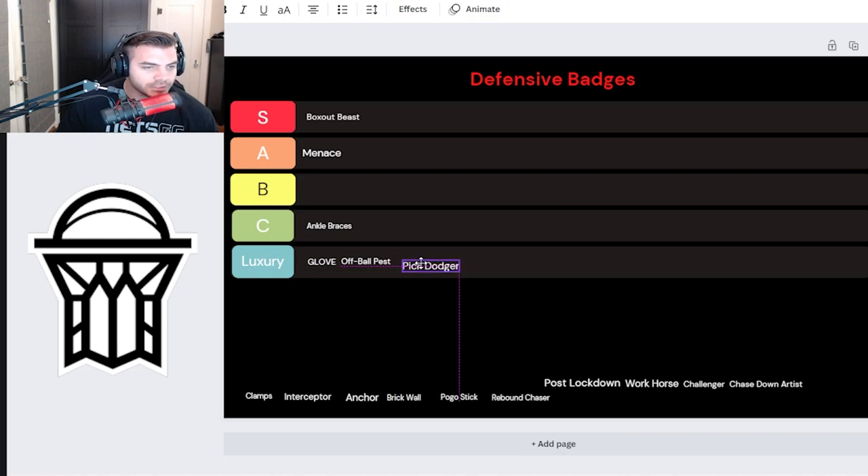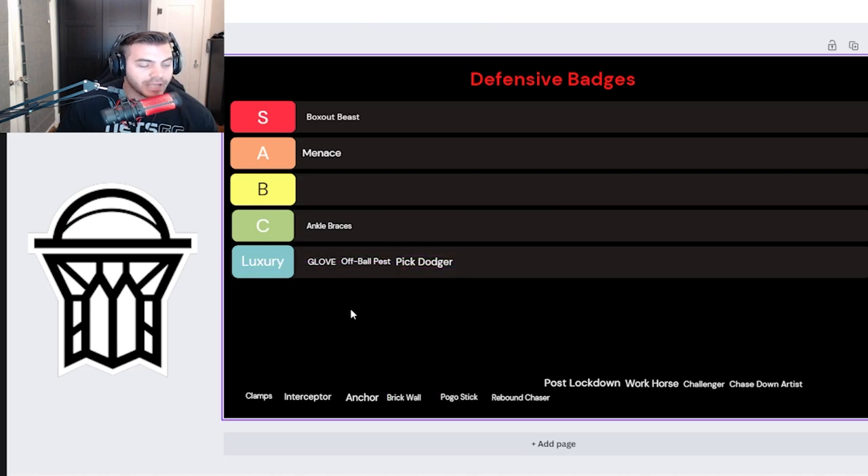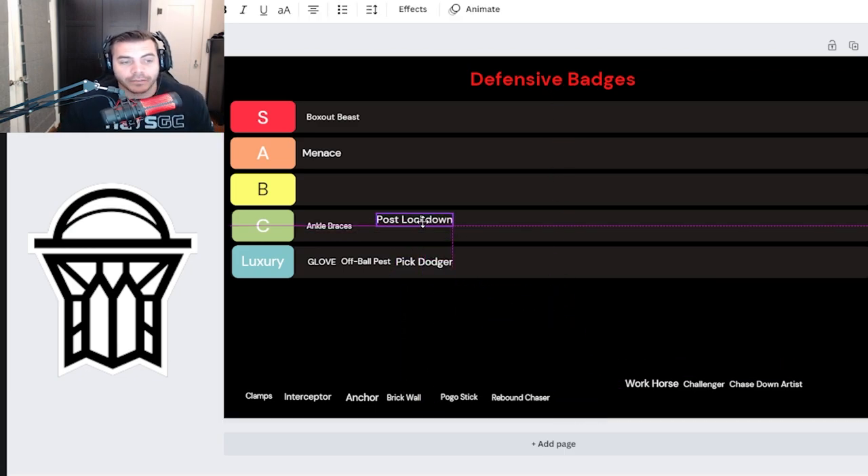Pick Dodger — straight up luxury. If this was a lockdown defensive badge tier system, pick dodger might be up at S tier, but for us power forwards we don't need it. Same thing as ankle braces — if we get screened in a play, we tip our cap and move on. Our man is supposed to be the center, so technically the center is not supposed to be able to set screens on us anyway. Super luxury — move on.